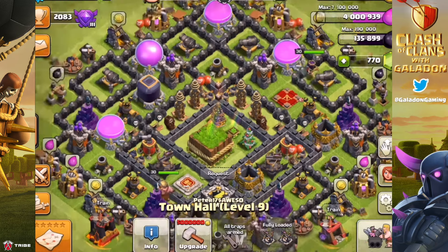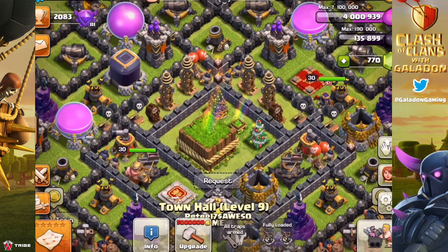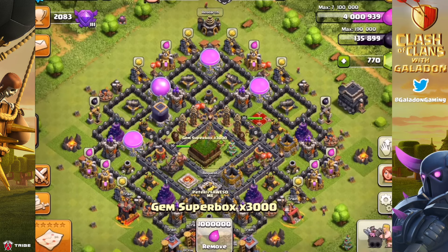...either 50,000 gems, or all of the ores you need to max every single epic hero equipment piece in the game. That's right — it seems insane, it seems unbelievable, but here it is: the Gem Super Box 3000.